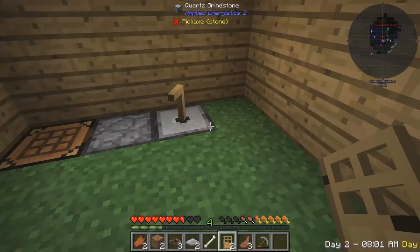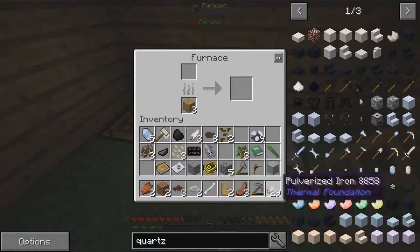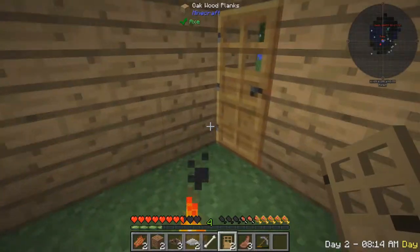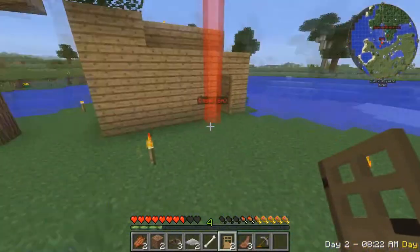I'm going to sit here and spam this. We are done, guys. We have our 29 pulverized iron here. Let's throw this in our furnace and start smelting that. I also went ahead and lit up this whole island so mobs don't spawn. On this area over here they still spawn, on here they won't.